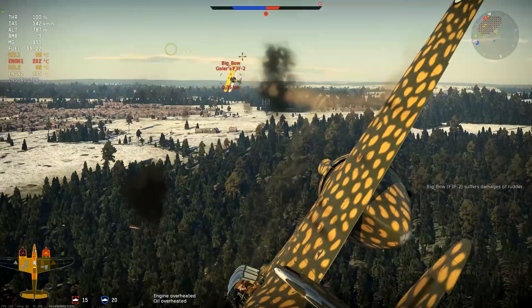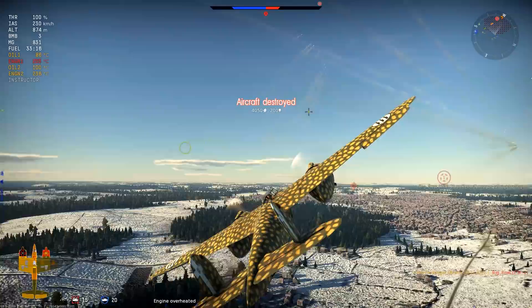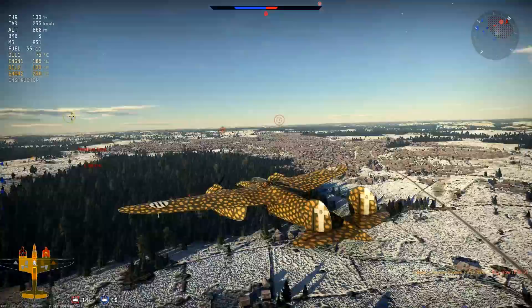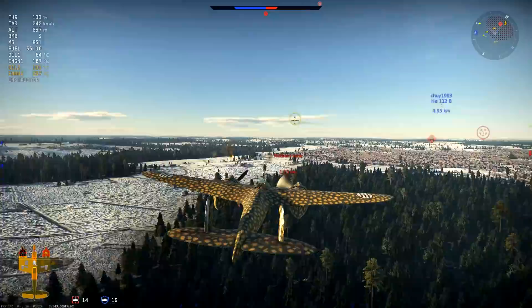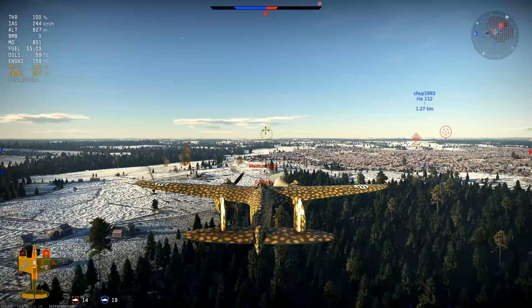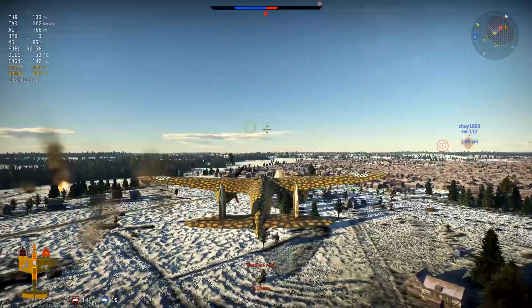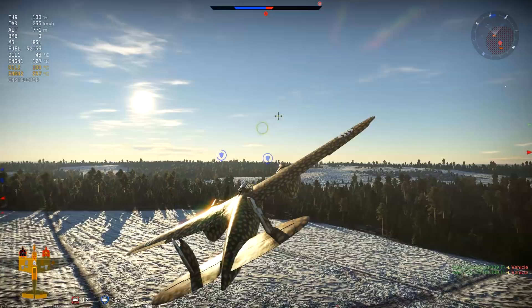As we get closer to this F3F, we take it out — that's our third kill and we also have four ground targets. We still have our bombs, so we're going to try to drop them again on the medium tank we missed on the first run. We did already get a hit on it during the first run, but again we lost another engine. I haven't played a match in this thing without losing an engine. I'm pretty sure it doesn't have anything to do with my rash decisions — although I do take an aggressive playstyle to find interesting footage. I can't just fly at 6,000 to 8,000 meters waiting for a safe kill; that would be boring.